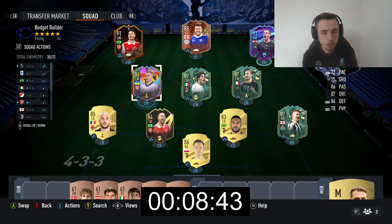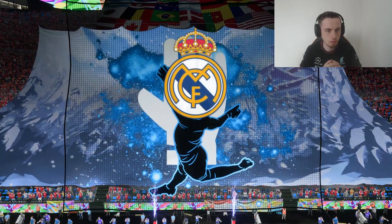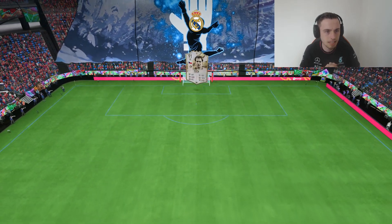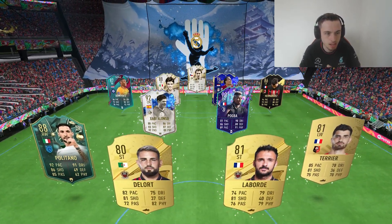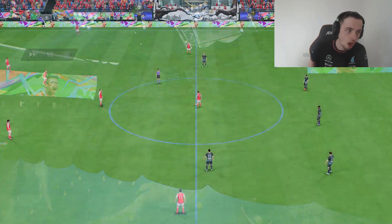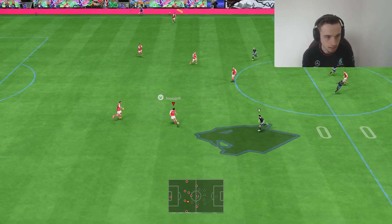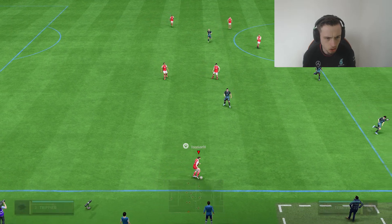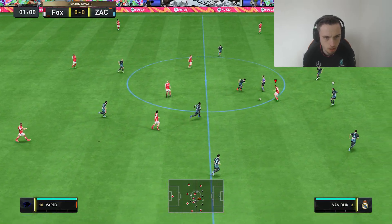Without further ado, we're going to get straight into a match and see how we can perform. Let's have a look and see what my opponent is rocking for today's game. He has got Petschek in goals, Dumfries, Maldini, Van Dijk, Theo Hernandez, Pogba, Alonso, Politano, Delort, Laborte, and Terrier. So he's got an overpowered defense but a very weak attack. Let's see how we get on in today's match and hopefully enjoy life.